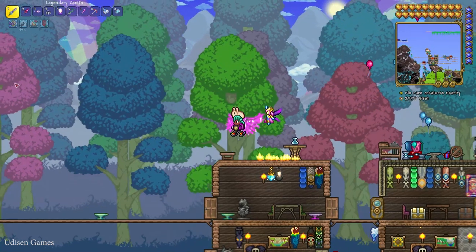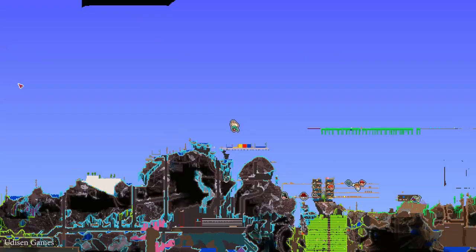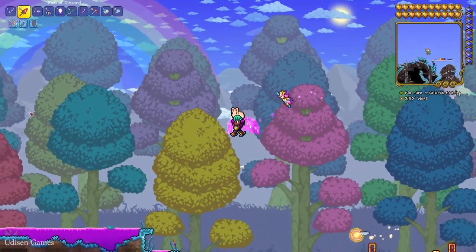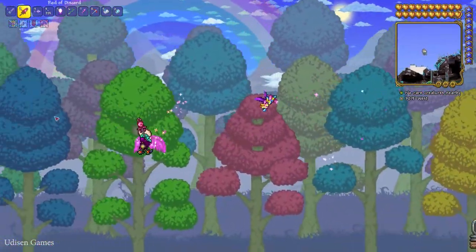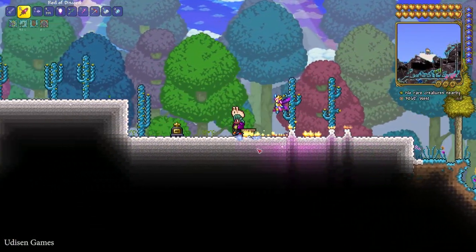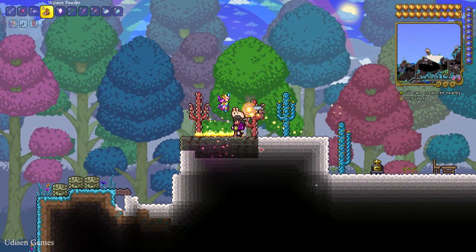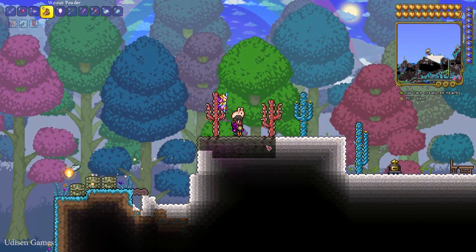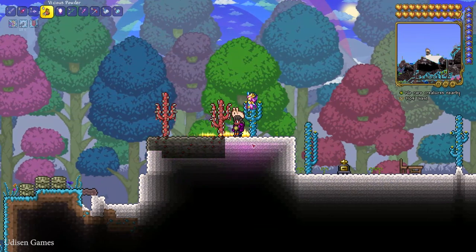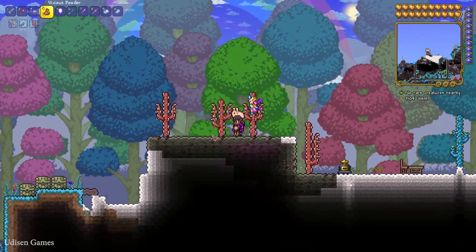Now, how does the system work? Find the place where you want to create your crimson biome. For example, I'll go here — I believe it is a hallowed desert I created for another video. Place the powder in your hand, press the right mouse button, and you create small pieces of the crimson biome, as you can see.